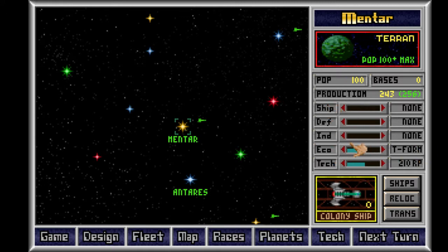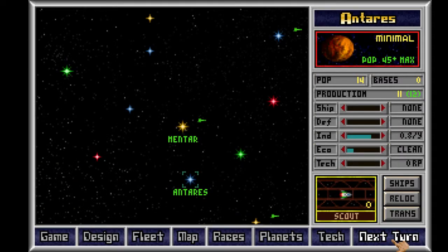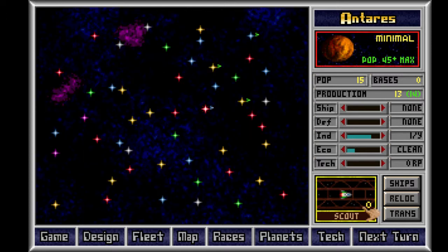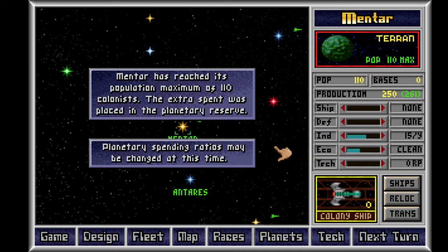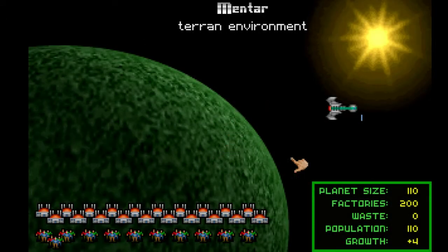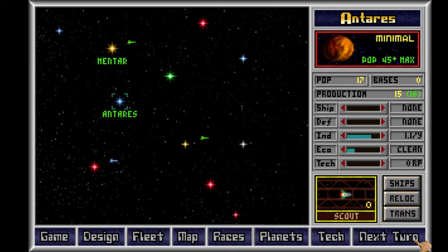Terraforming increases the maximum population. To do that you have to do Eco spending. You're getting your factories set up. Now it looks like Mentor is fully terraformed — that means you can build more factories because the planetary max is higher, so the factory max is higher.